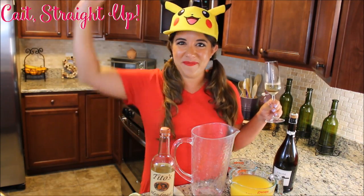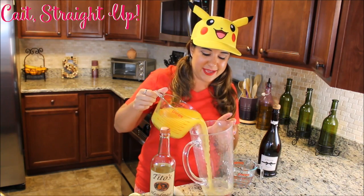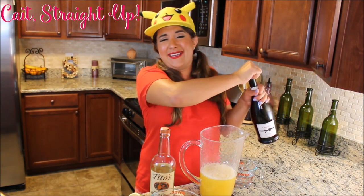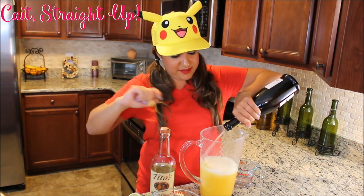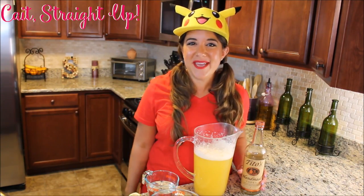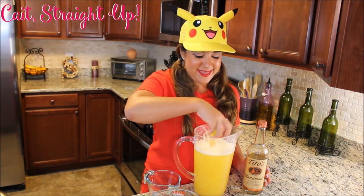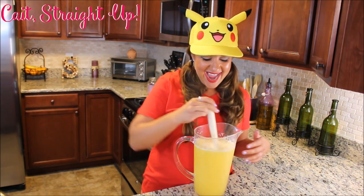We're starting with Pikachu Punch. Our Pikachu Punch starts with four cups of pineapple juice — just going to pour that in here — and then an entire bottle of Prosecco. Pokemon party time, that's what that is. Entire bottle into your punch. Only two more ingredients: we are adding in one cup of Tito's vodka and a little bit of lemon juice. Just squeeze a couple in there and drop them in. Give this a nice stir and let it sit.